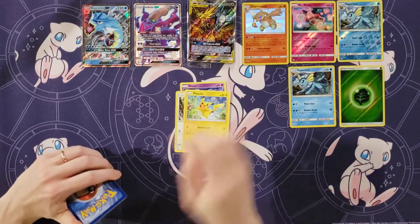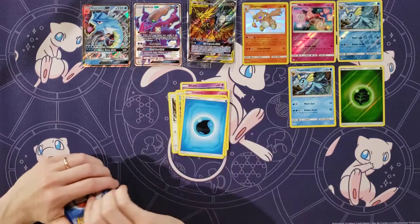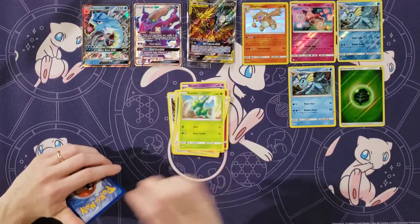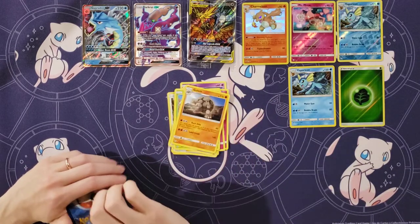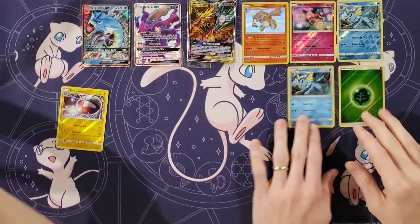Last pack. Ekans, Eevee, Pikachu, Clefairy, Jigglypuff, Water Energy, Lieutenant Surge's Strategy, Misty's Determination, Scyther — your last rare — Golem, and Electra. That's a rare. Okay, so we'll do a quick recap.